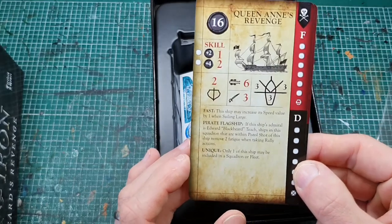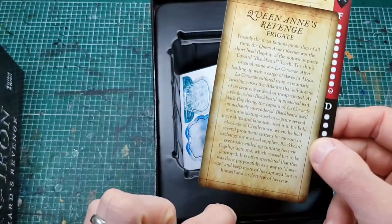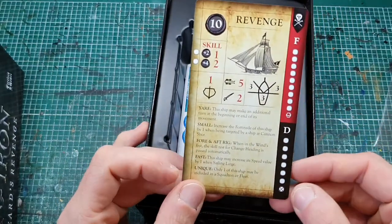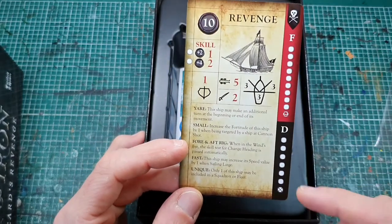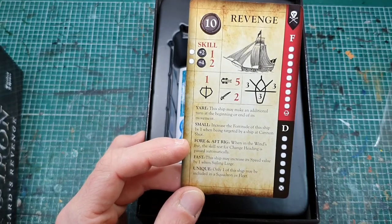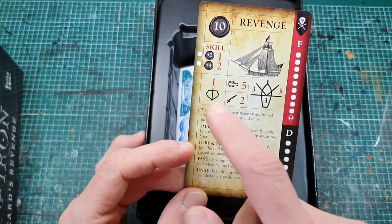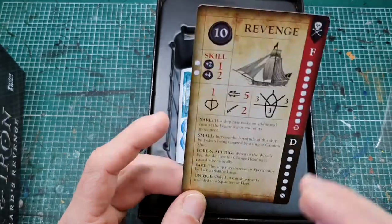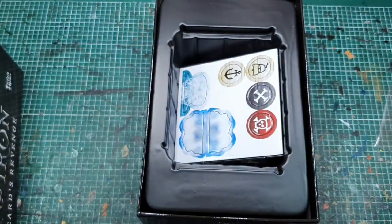It's unique — you can only take the one. You've got some cool background on Blackbeard on the back. And we have the Revenge, which is very maneuverable, hard to hit, also fast, and a broadside value of 5. But it's only got a 4-2-1, so it is a bit of a glass cannon. But at 10 points, that's not bad in my opinion.